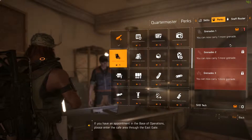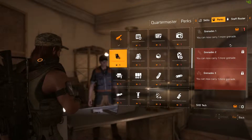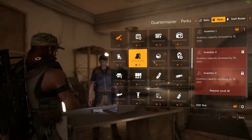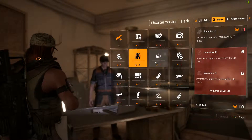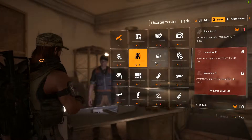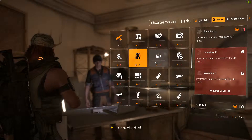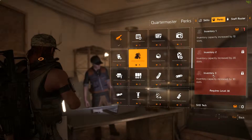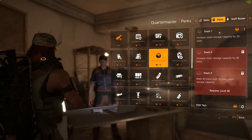Grenades one, two, and three each add one more grenade you can carry. Inventory one, two, and three: the first increases inventory by 10 slots, the second by 20 slots, and Inventory level three gives you a whopping 30 additional slots.